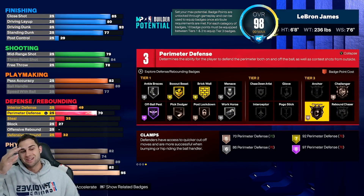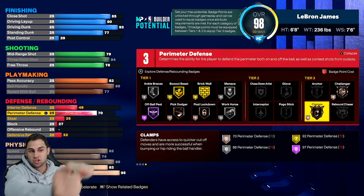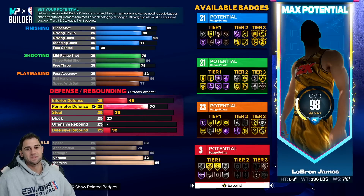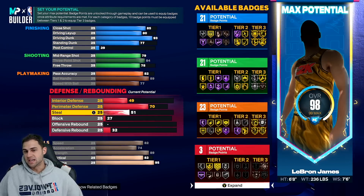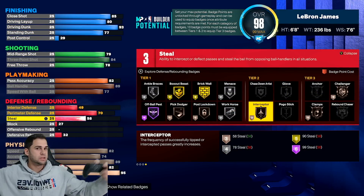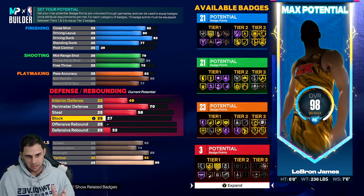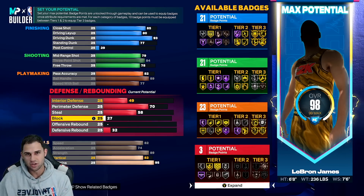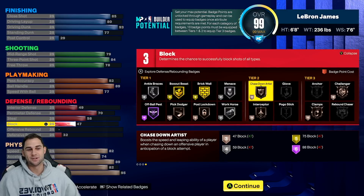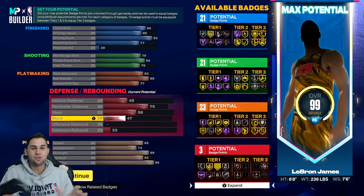70 perimeter unlocks bronze clamps, but if you watch my builder breakdown video, we're not going to have enough badges to unlock tier three badges anyway so it's not a big deal. We're going to have 58 steal, which might sound like nothing, but with a 7'6" max wingspan and 58 steal we get bronze interceptor. With those long arms we should be able to get some passing lanes. And of course it's LeBron - we have to have chase down. 47 block is the perfect level to unlock bronze chase down artist.